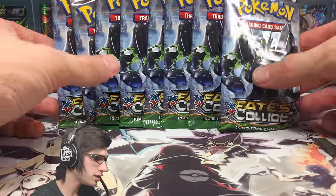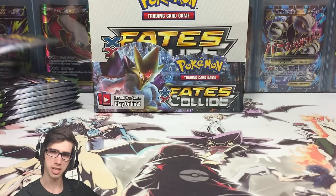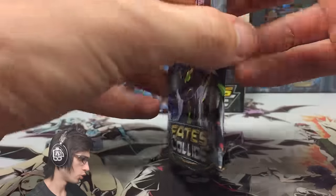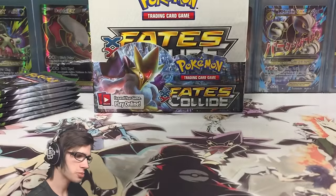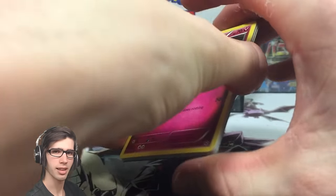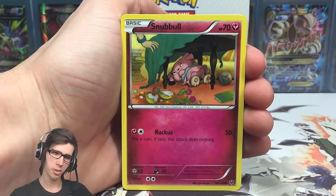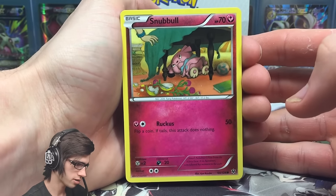Without further ado, let's get straight into this Zygarde pack art. I took a brief intermission between parts to assess what we'd pulled so far, and going off basic ratios from what I know, we should be expecting two ultras and a Break in this part. That's all she wrote unless we've got a secret rare box. So we're expecting three pulls out of these eight packs — opening up eight Zygarde pack arts.